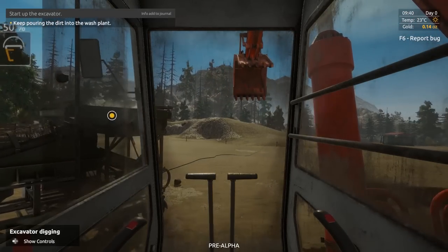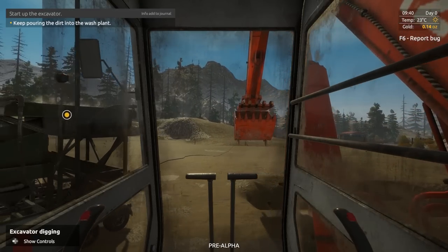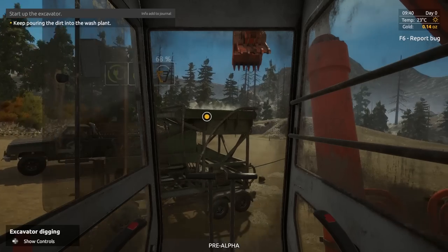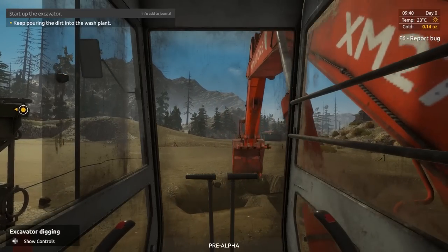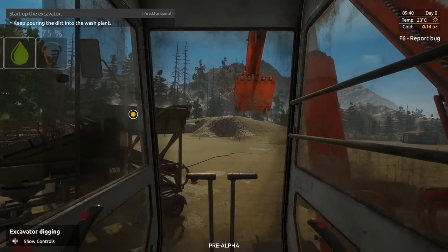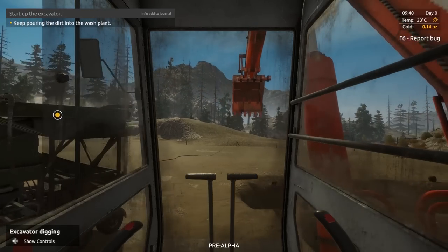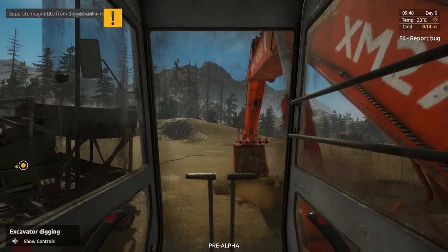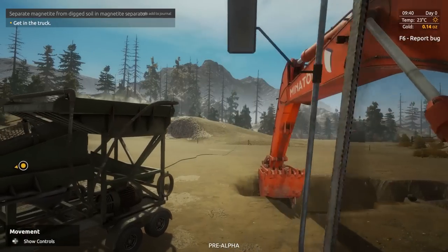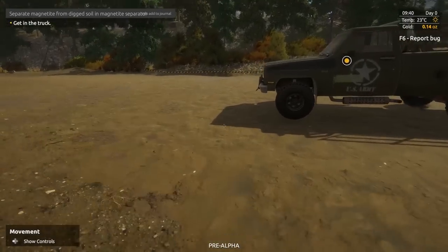I'm getting the hang of this thing now — come over here, go down, big scoop. Bring it over and pour it out. 78% — we're almost to 100. Get in the truck — well I guess we're done with this. Turn the engine off and hop out. Then get in the truck — that excavator is awesome, that was a lot of fun. Take the truck to the tent.